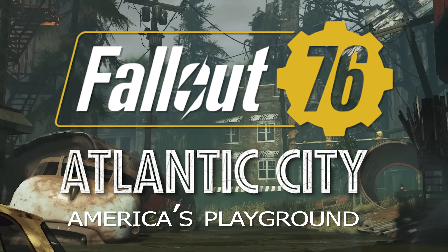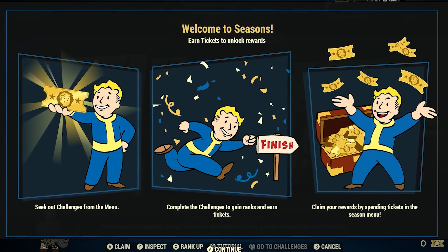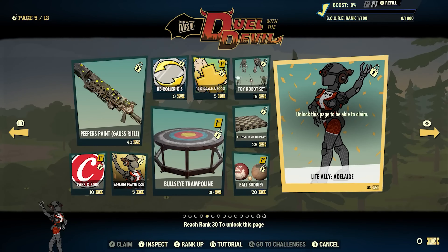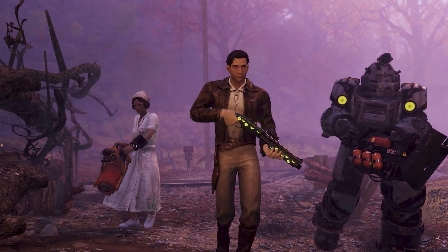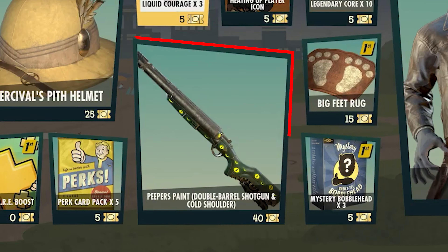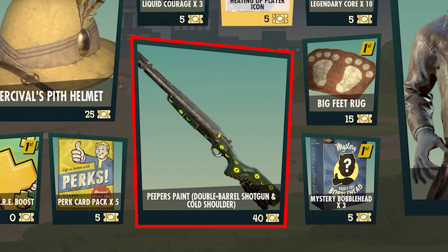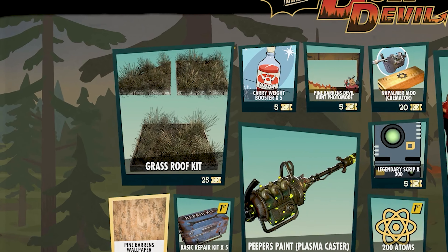Despite being already into the third week of March, we still have the double score weekend from the 14th until the 18th, so any of you lovely lot who have yet to finish the Season 15 scoreboard can get that extra bit of score per daily challenge to help you finish. Just don't forget to claim all the rewards once you've done, as they won't be available to claim once this season ends. From March the 21st until the 25th is Murmur's special pick and another double mutations weekend. Then finishing the month, we have the launch of the much-awaited Atlantic City America's Playground update, including the new Season 16 scoreboard!